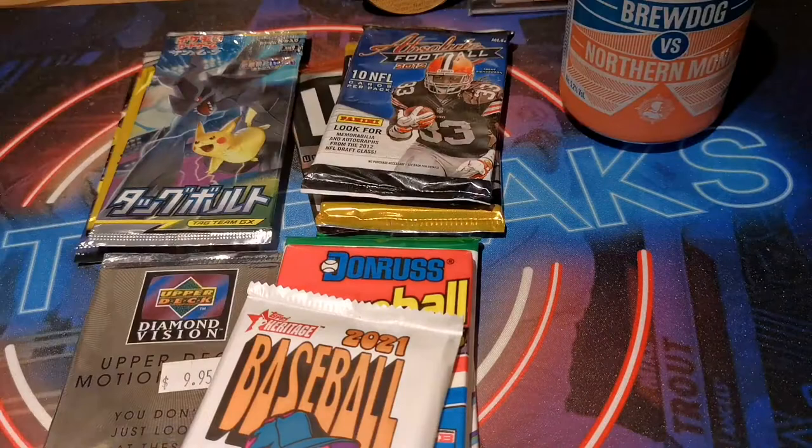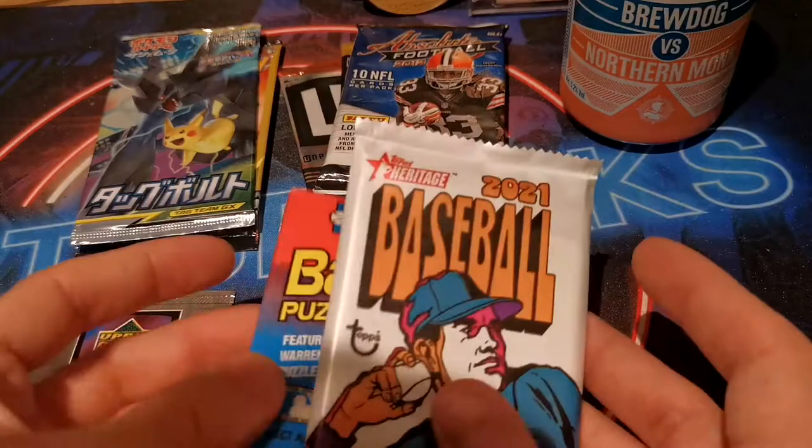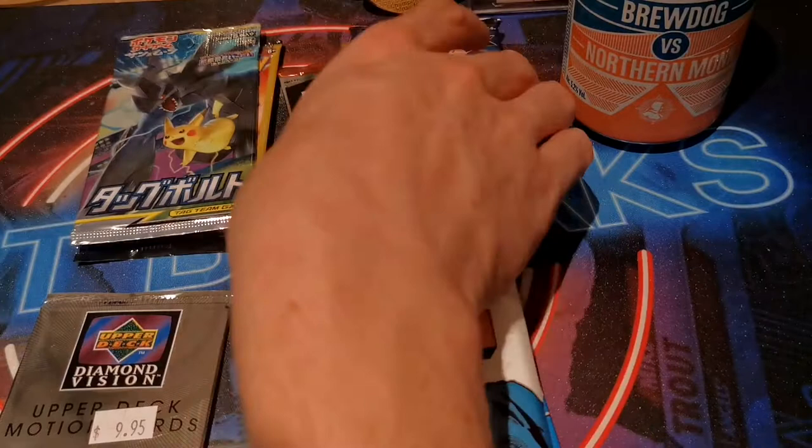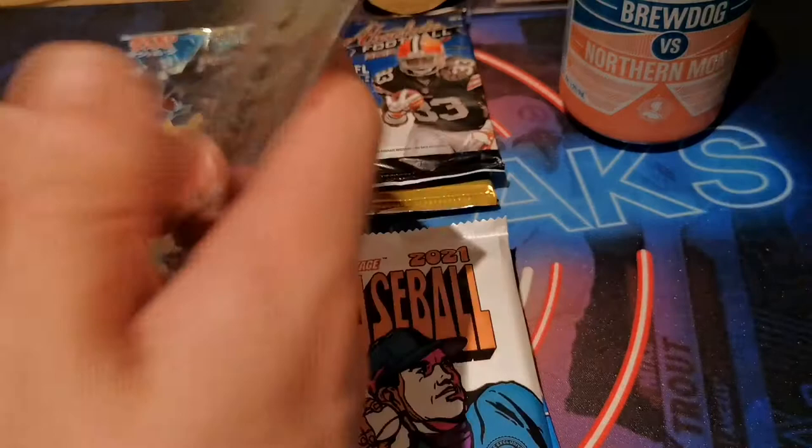Anyway, we have a nice variation of packs as always. A couple of Pokemon packs here. We have this but I'm not really sure what it is - Diamond Vision. A couple of Baseball Heritage. Throwback old pack here, Donruss. Brand new Donruss, Opening Day. And then in football we have some 2012, looking for Russell Wilson. Prizm and Unparalleled - love that shiny stuff.